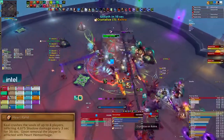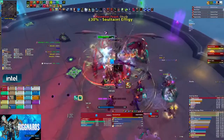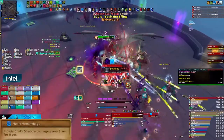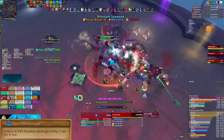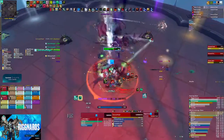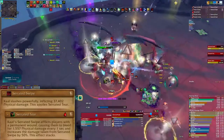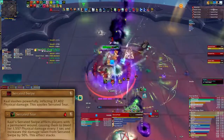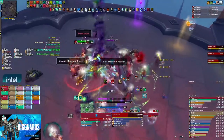Kahl will also cast Heartrend, which is a dot that does a small amount of shadow damage over time. When it expires or is dispelled, it leaves a much bigger dot for 6 seconds. The idea here is to stagger your dispels so that the healers aren't overwhelmed with burst damage all at once. Kahl will occasionally hit her current tank with Serrated Swipe, which leaves a dot on the tanks that can be dealt with by having those tanks stand in the next mechanic.